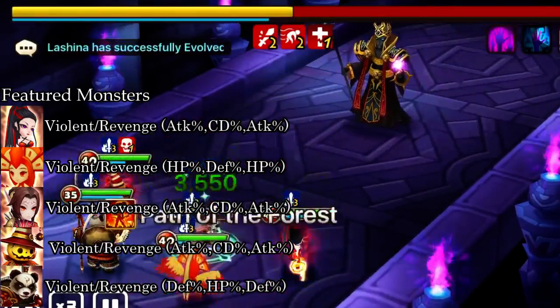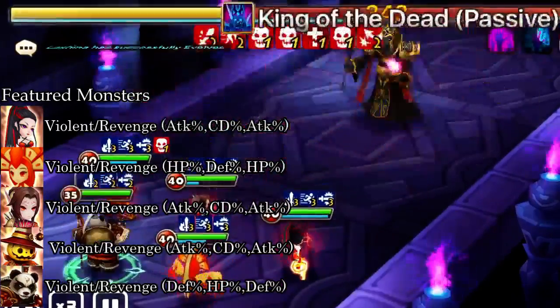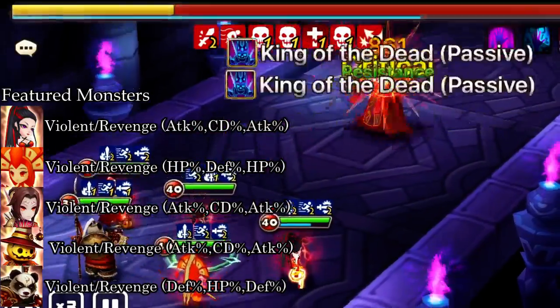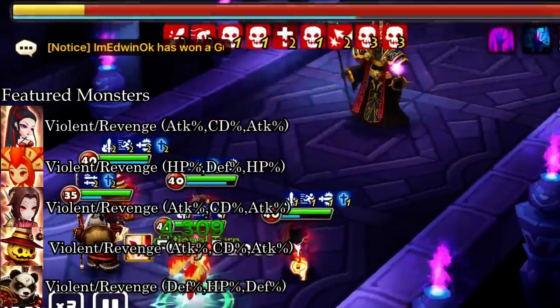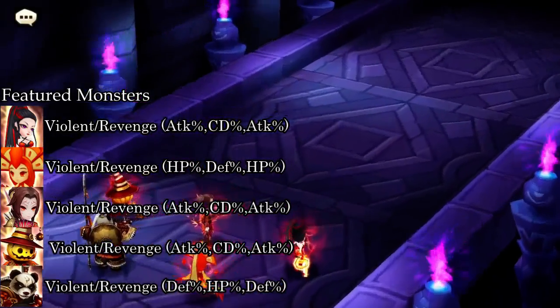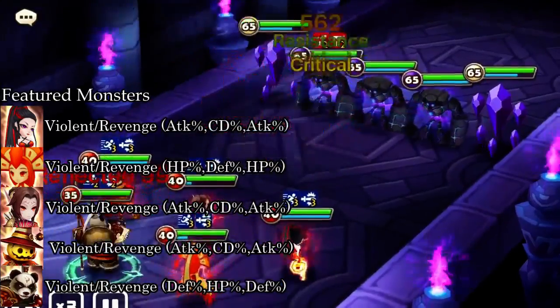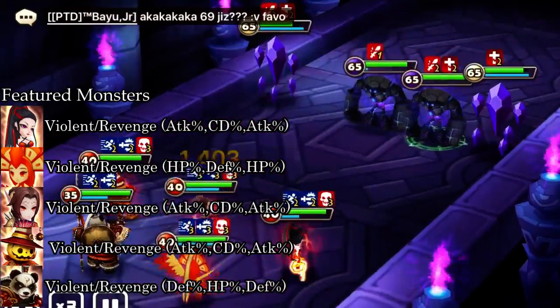My Smokey has absolutely zero skill ups. My Adrian is max skilled. My Hua has four skill ups — one skill up went into the first skill and three went into the second skill. My Panda has zero skill ups, and my Colleen is max skilled.